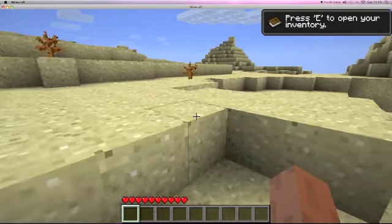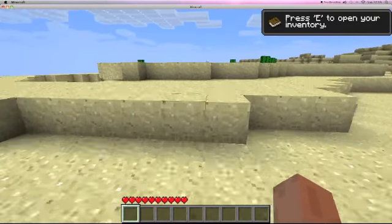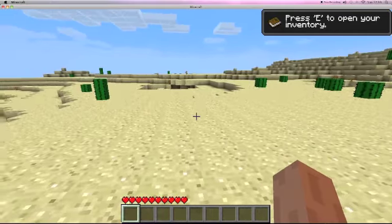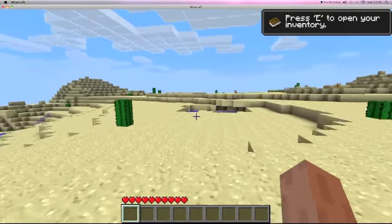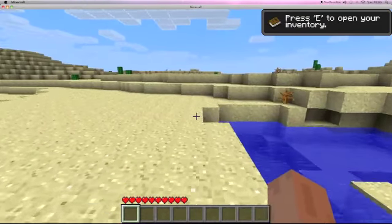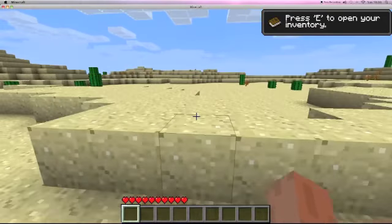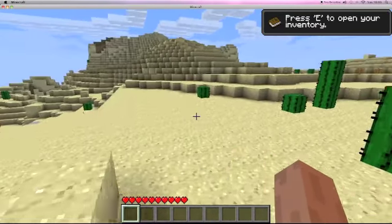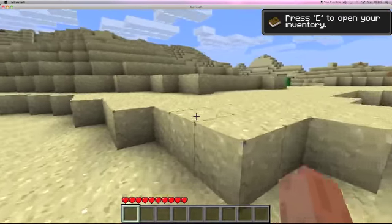For anyone that knows Minecraft — and I'm sure most people do nowadays — as soon as you spawn, you need trees. Trees is the one thing you need. And I've spawned in a desert. Oh god. This could be either a bad gameplay or a good gameplay. Hopefully it's a good gameplay. I know that 1.8 is coming out soon and the deserts are going to be a lot bigger, so luckily it's not as big now.